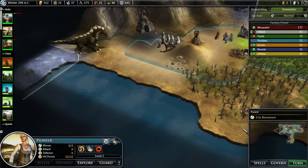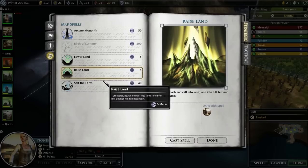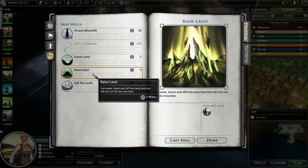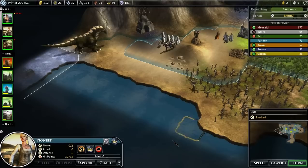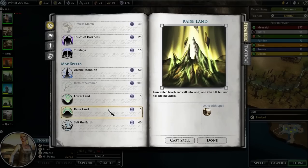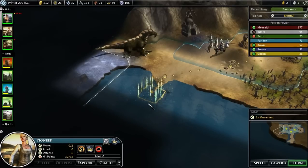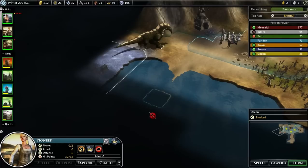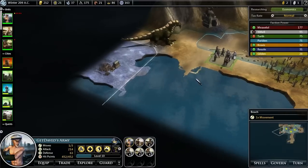One thing we could do about this slag is there is a little tiny spell called Raise the Land. Basically, water is the lowest type of land and mountains are the highest. You can shift things away from that, but not back to them. So what we could do is just make ourselves a little path around him, which would be kind of fun.